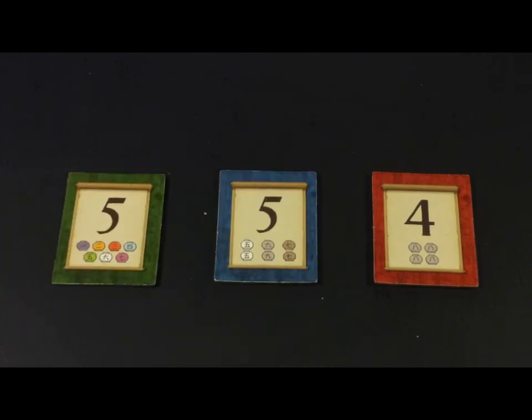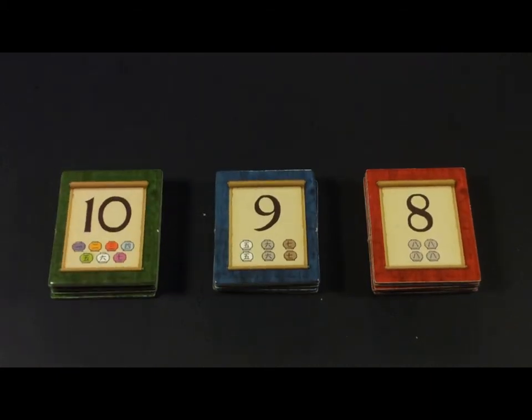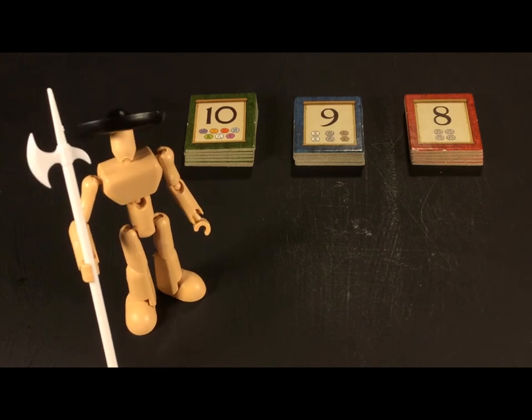The dedication token types are: four of a kind, three pair, or seven unique colors. Stack them in numerical order from the smallest number on the bottom to the highest number on top. These are your victory points, and it's probably wise to get the largest ones before anyone else.